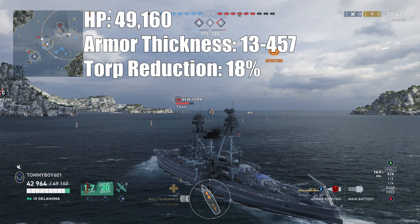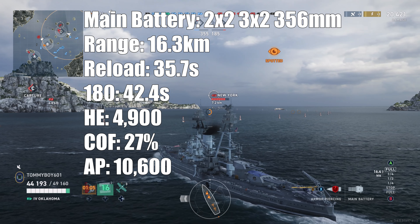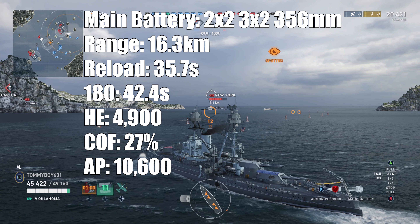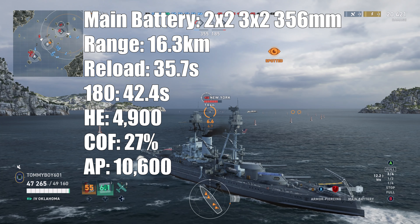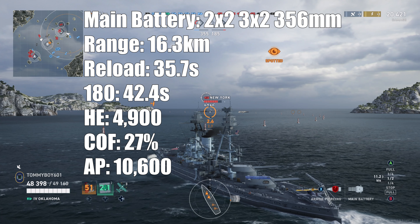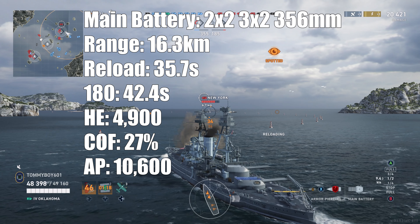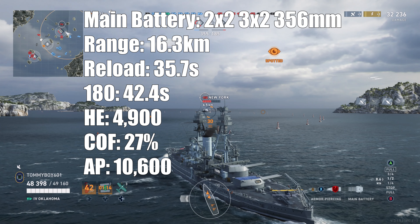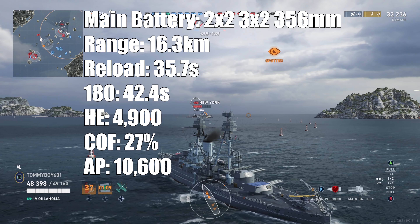18% torpedo reduction. Unique turret distribution — two two-barreled guns and two three-barreled guns, making it this sort of weird Arizona-Texas hybrid gunship thing. It's weird but it is great. Firing range on the ship: 16.3 kilometers, which is a half kilometer longer range than the Nevada. Reload time: 35.7 seconds. Shells per minute: 17 when we do all the math. 180-degree traverse time on the guns: 42.4 seconds.